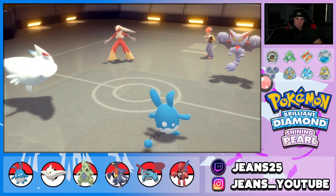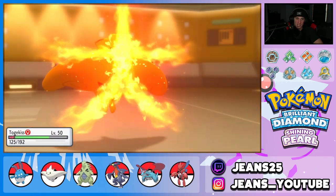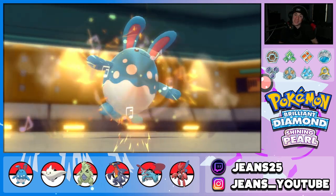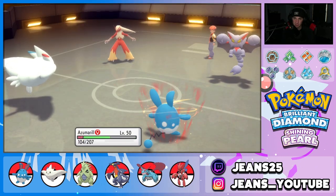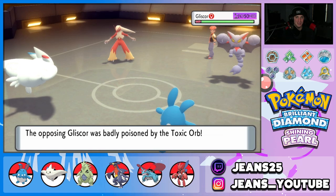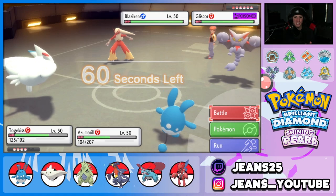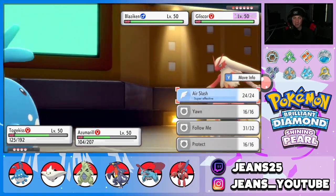One thing I forgot to mention in the team preview: this Azumarill's EVs are a little messed up — it has one too many HP EVs which means it doesn't proc the Citrus Berry. I'll have a corrected Pokepaste in the description. I'm going to take out Gliscor since it's posing a threat. I think going straight into Air Slash alongside Aqua Jet is the perfect turn rather than wasting Follow Me. He withdraws Blaziken — that's fine. Gliscor should go down in one shot.